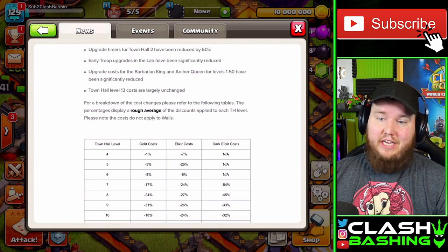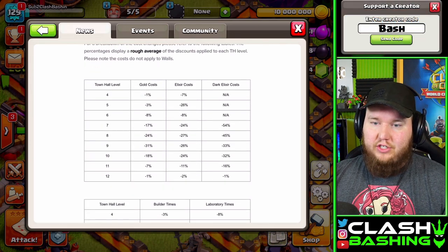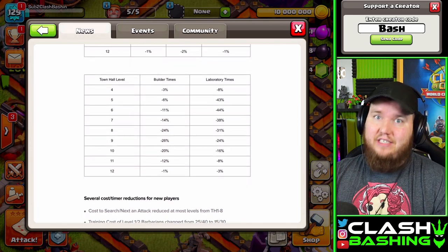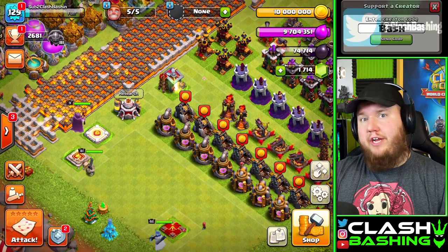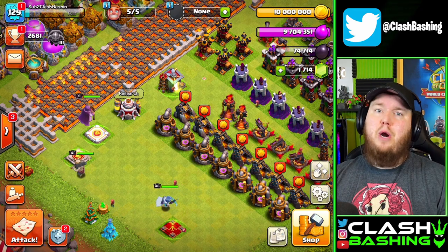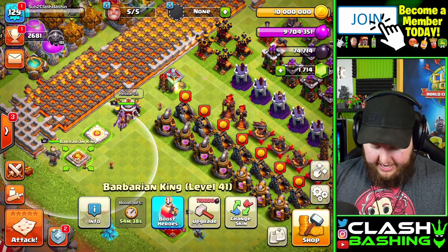One of the biggest things was the King and Queen levels 1 through 50 have been reduced significantly, not to mention all of the gold, elixir, and dark elixir reductions. There's a lot of really positive changes for Town Hall 11, Town Hall 10, and even Town Hall 12. We're going to try to take advantage of some of those lower hero prices, and they're permanent.